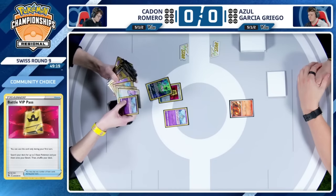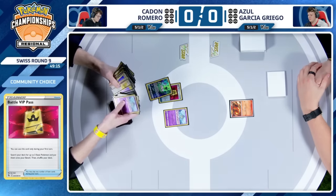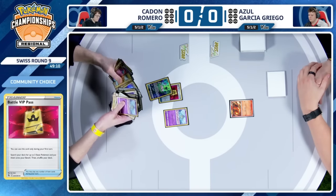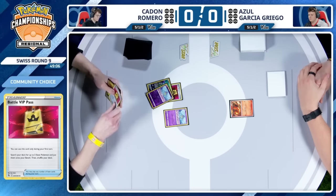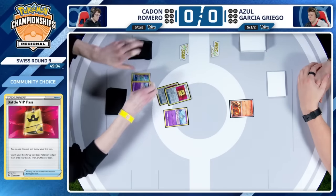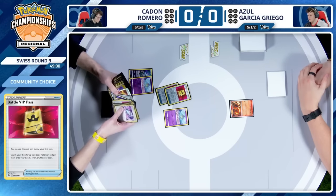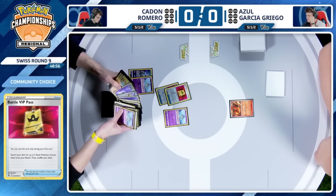With this Battle VIP Pass, it's going to be Mew as the first option. Most likely Ralts here, especially with that Radiant Greninja in the prize cards. And another one — a couple more friends are going to join the bench here. Fantastic start to see both of those. Get plenty of Pokemon down.